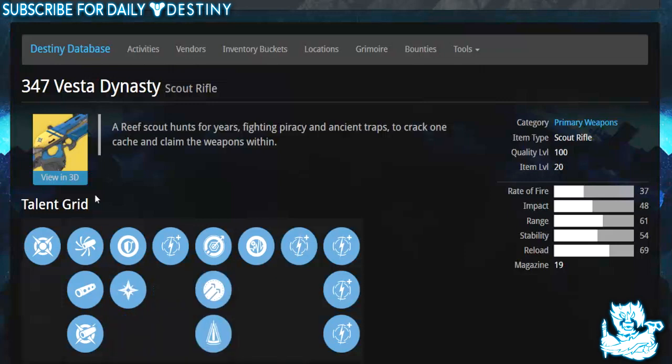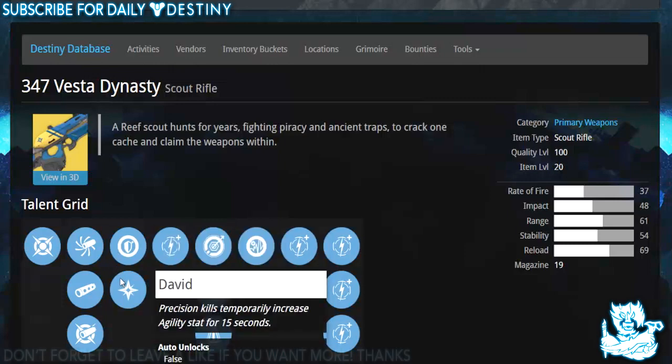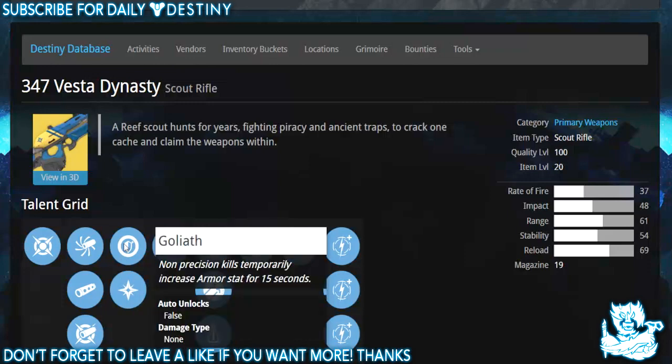We can't apply these ballistic perks directly to see how they affect range and impact, but we know they do. Then we have Goliath — non-precision kills grant a temporary increased armor stat for 15 seconds — and David — precision kills grant a temporary increased agility stat for 15 seconds. David and Goliath on the same weapon — badass.